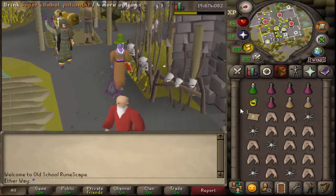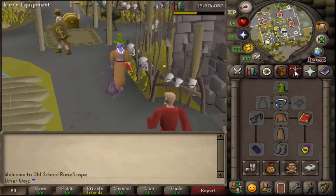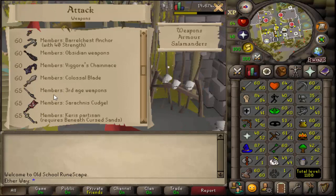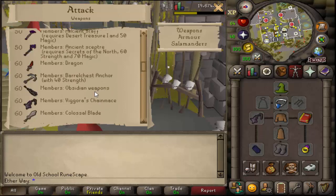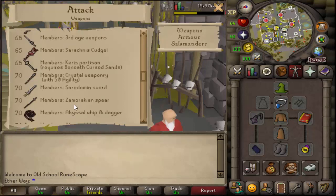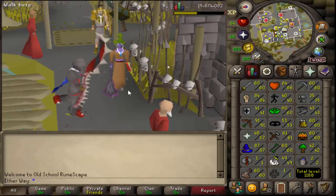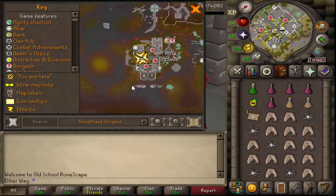My inventory includes sharks, stamina pots, super combat, and a rev cave teleport for travel. My stats aren't great but I still kill it pretty quickly. If you have higher attack you can use the ursine chain mace, which hits harder. You can also use a surge cudgel or weapons with crush bonus, so lower-level accounts can still kill this boss.